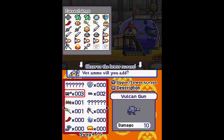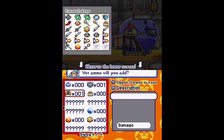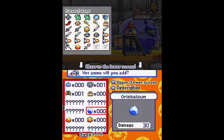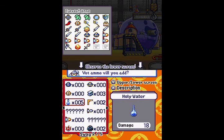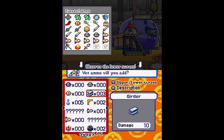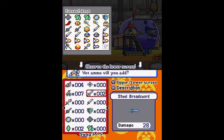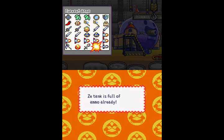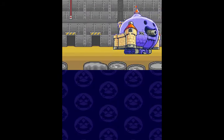I'll bring a Pepper with me, and I need two more things. I would bring a Vulcan Gun, but I have a feeling I should bring some real ammo. I'll bring a Cruise Missile, and I guess I'll fill the rest with Swords. That should do for the last battle.